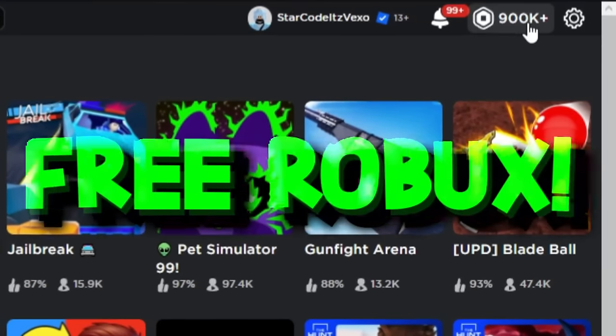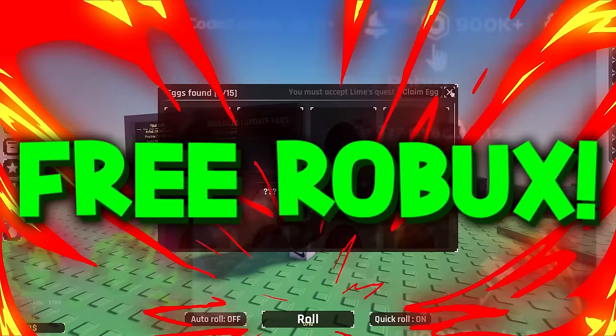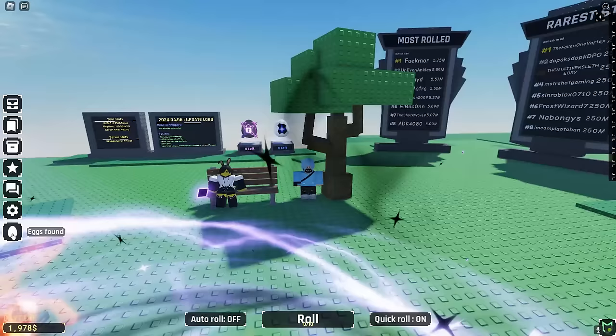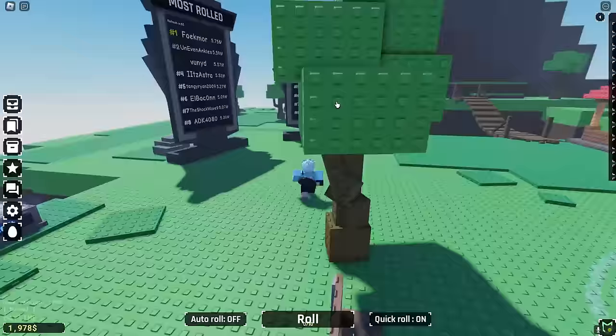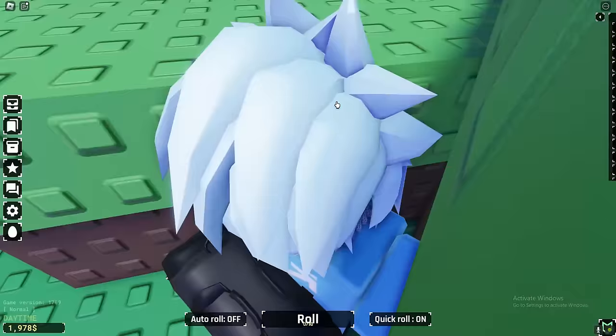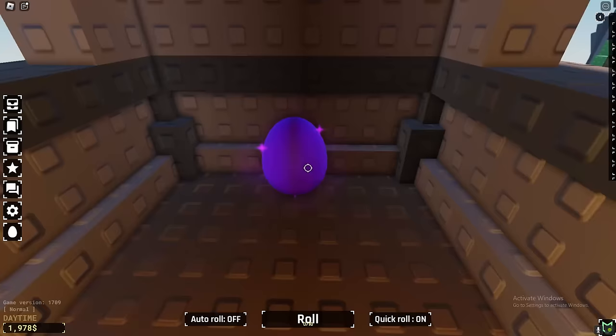In today's Souls RNG video I'll be showing you guys how to get all of the eggs. This is pretty much going to be all egg locations. The first egg is right here where I am — we found the Coronation Pink Egg. These eggs are really easy to find, they're just scattered around the entire map.